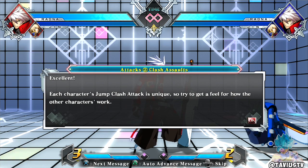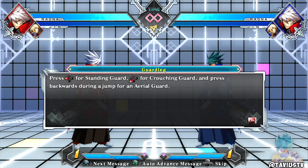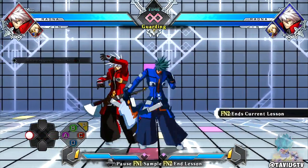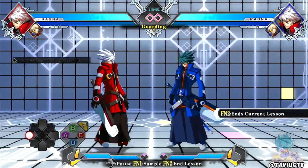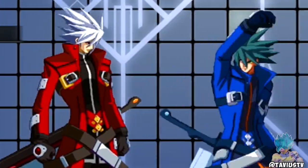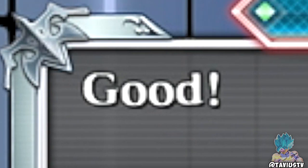Guarding - defense. You can defend against the opponent's attacks by pressing the D-pad in the opposite direction your character is facing - this is called a guard. Press back for standing guard, down for crouching guard. Now try guarding. Is there a reflect at all in this game? I wonder if there's any defensive option like in Fighters there's reflect, but I doubt there's anything like that in this game.